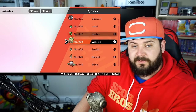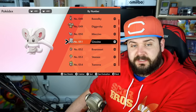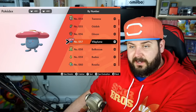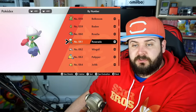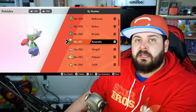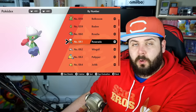Lombre and Nuzleaf are version exclusive. Lombre needs a Waterstone to evolve into Ludicolo, and Nuzleaf needs a Leafstone to evolve into Shiftry. Mincino needs a Shinystone to evolve into Cinccino, number 51. Steany needs to level up while knowing the move Stomp, which it learns at level 28. For Gloom to evolve into Vileplume it needs a Leafstone, and for it to evolve into Bellossom it needs a Sunstone. For Budew to evolve, it requires a Happiness of 220 during the day, and gaining one level after reaching that — easily achieved by giving it EV-reducing berries and then leveling it up once. For it to evolve into Roserade, it requires a Shinystone.